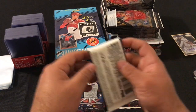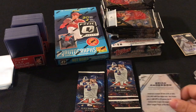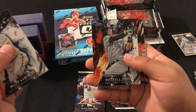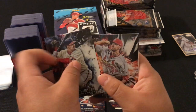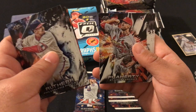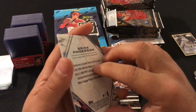Four packs left after this one. We got Aaron out there, Andu Hard rookie card, orange numbered 2 out of 299. Jack Flaherty rookie card, Felix Hernandez, and Brian Anderson rookie card.